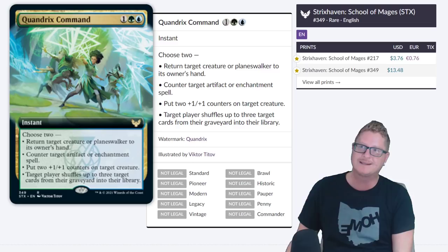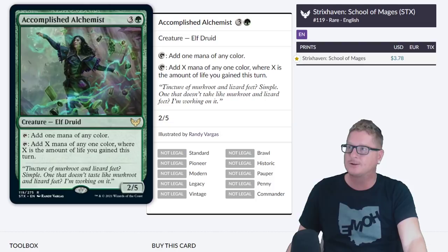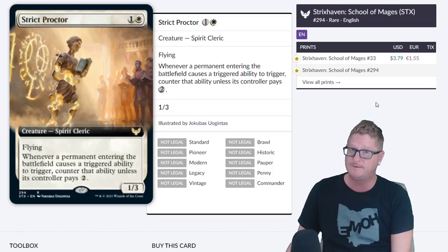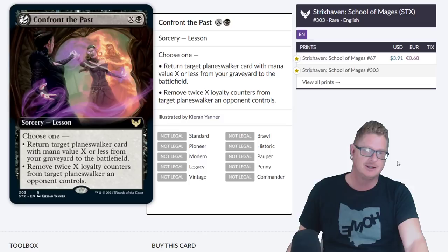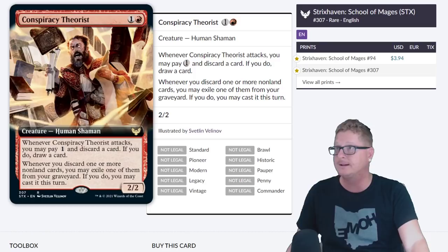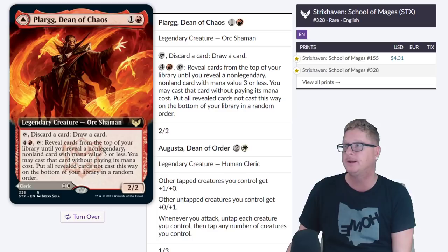Power level definitely has increased in standard sets. A dud card that's been sitting doing a whole lot of nothing for a very long time can all of a sudden find synergy with another card that was just printed and boom — the price of that sucker just skyrockets. Quandrix Command at $3.76 — no chance you're going to pay $13.48 for the extended art. Once the collector boxes hit — which typically is a week after regular draft boxes arrive in local game stores, Walmart, Target, wherever — the prices will come down. $3.91 for Confront the Past — no way it's going to be $3.91.